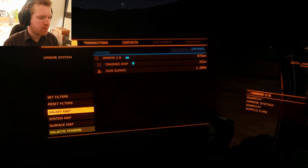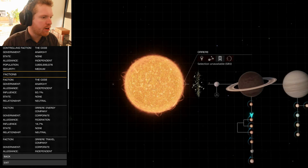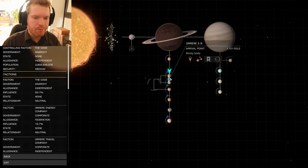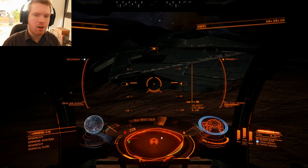Let's have a look at the system map — it will be in the description as well of course. You're going to go to the second planet and go to the second moon, and on the second moon you're going to come into this canyon. It's always pretty dark down here. You can see the coordinates here on screen — they will also be in the video description.